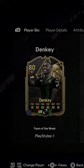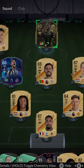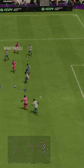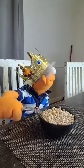EA dropped this Informen Denki card. He's got a one-star weak foot at striker. So let's see what we can do using only his one-star left foot. I expected his weak foot to just blast it out of the stadium every time he shot, but it honestly wasn't that bad.